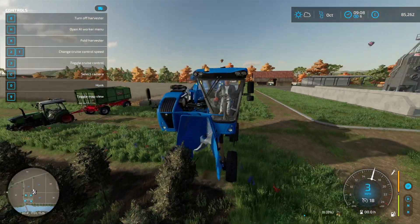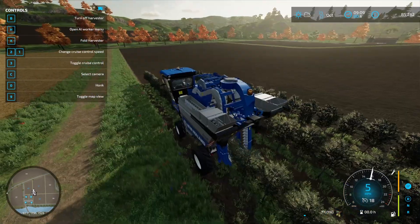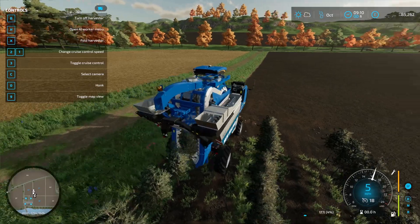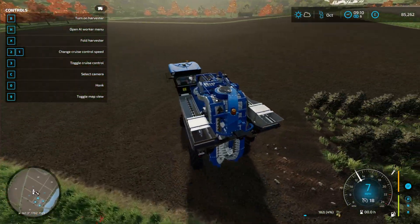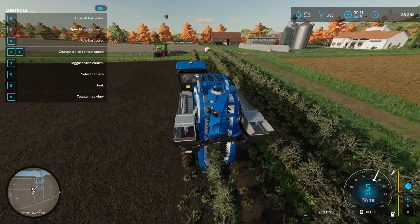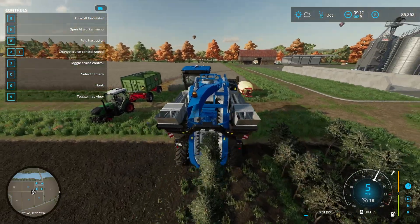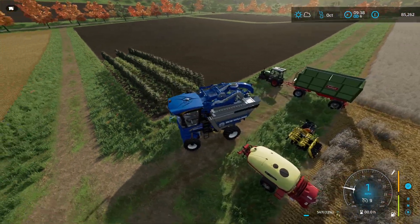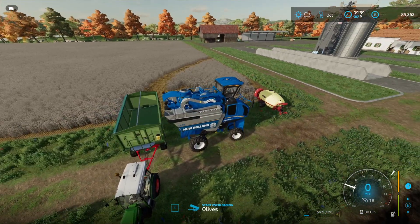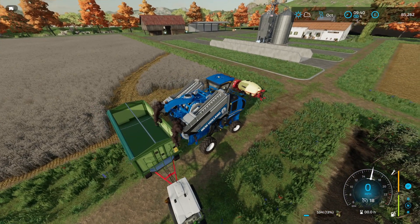Once you are in your grape or olive harvester, hit X to unfold the machine and you'll see it unfold. Then turn it on with B. Line up with the olive rows and just drive down the row as best you can. You can see the trimmings get tracked out the back. Drive up all the rows harvesting the olives. When you want to unload, get to the end and back up to the trailer, then press I for unloading and your olives will start to come out.